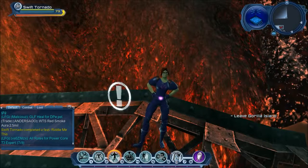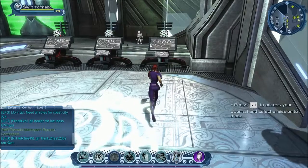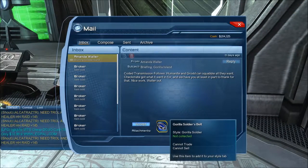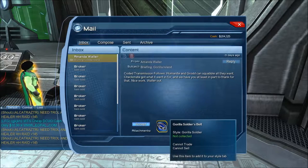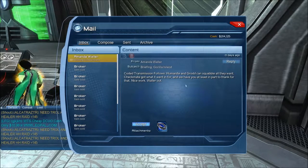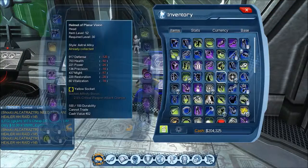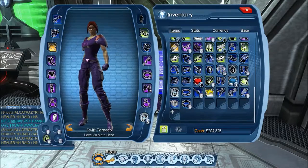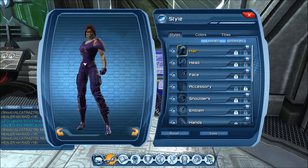I've just received the style in my mail and I'm going to go ahead and accept it. It is the Gorilla Soldier belt — the style is Gorilla Soldier. I've received this message from Amanda Waller, I'm going to go ahead and accept it and then equip it. I'm going to be showing you what the style looks like, so we're going to go to our style menu and go into Waists.